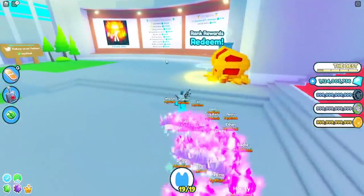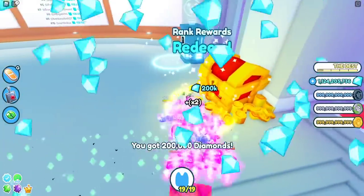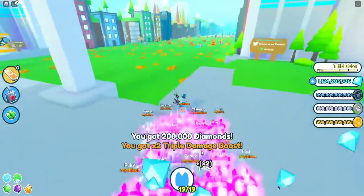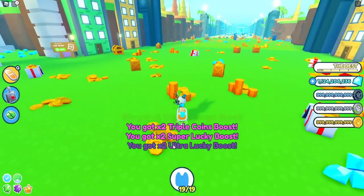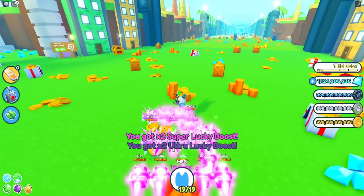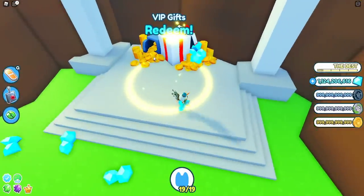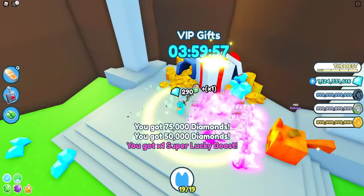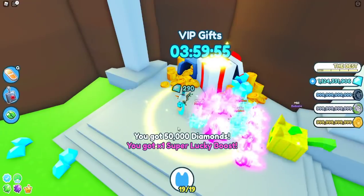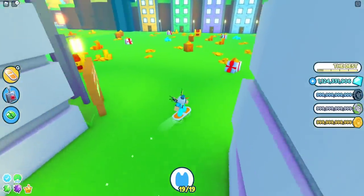We have a new revamped rank reward. Going in here, we should be getting two times triple damage, two times triple coins, two times super lucky, and two times ultra lucky. The VIP rewards have changed too — it used to be 100k, but now it's 125k. We also get a super lucky boost, and I think the boosts are now guaranteed at least one of them.